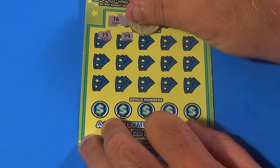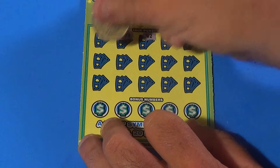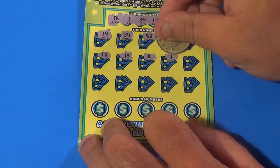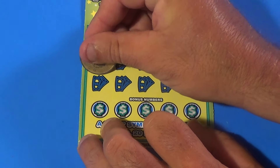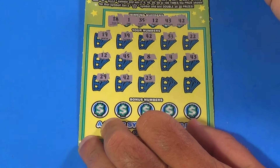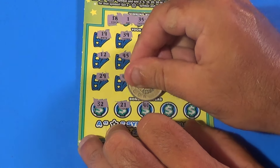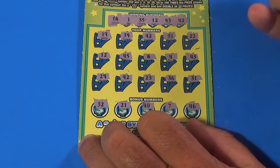And we have a 19, 39. Bam! We have matched 42. And we have a 33, 22, 12 — that is also a match. We have two matches. 45, 8, 4, 43 — that is another match, three matches. And we have a 29, 42 — that is four matches. 23, 36, 31, 32, 21, 40, 7, and a 46. We have got four matches on this ticket.